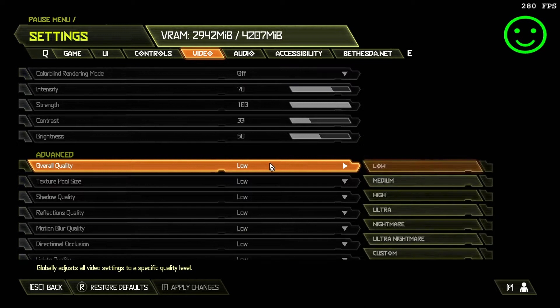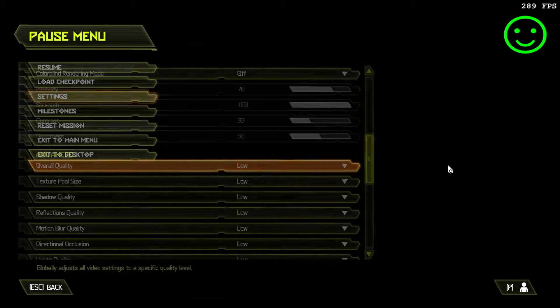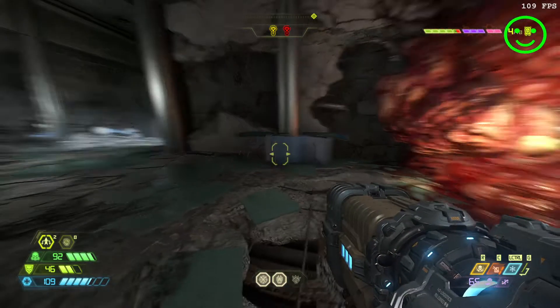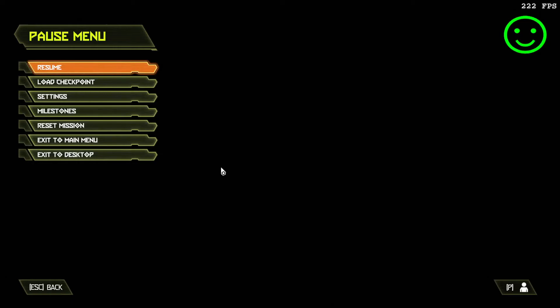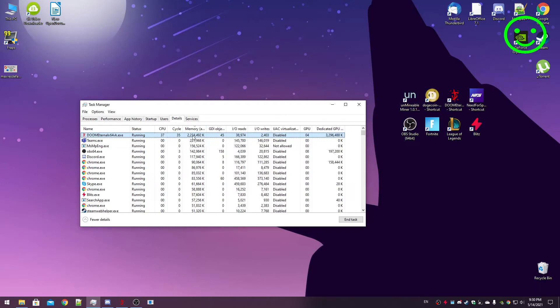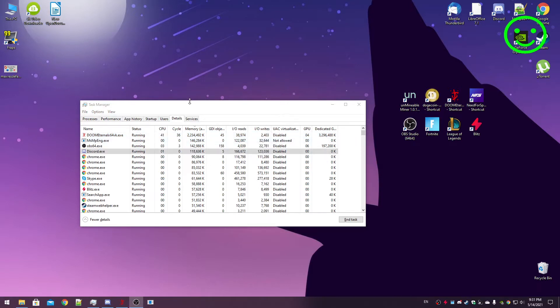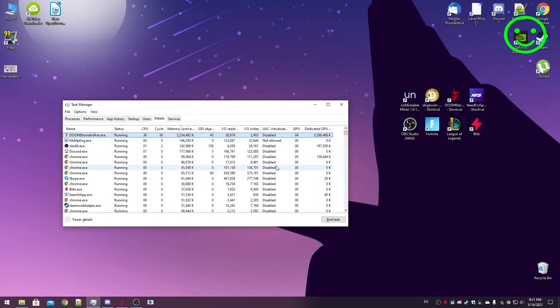Let's change the overall quality to medium, but first let's check the Task Manager to see how much resources the game consumes on low. As you can see, the RAM usage is around 2.2 gigabytes, which is fine. The dedicated GPU memory is at 3.2 gigabytes, and this stays the same whether I close other applications or not.